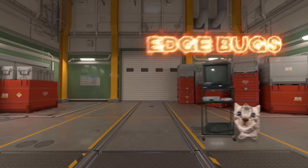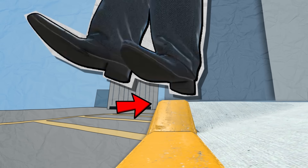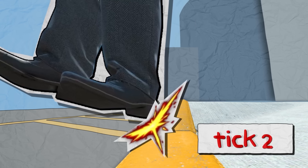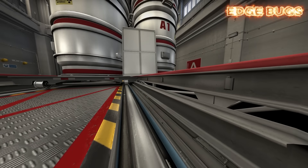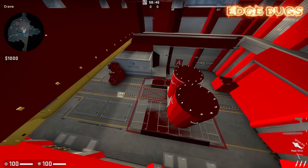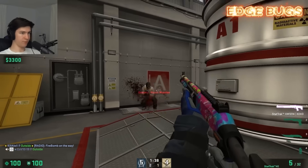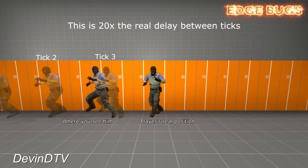How could I not talk about edge bugs? Edge bugs are spots in the map geometry that allow you to take no fall damage, done by landing perfectly on these spots right at the end of a fall. You take no fall damage because you basically surf on the ledge for a split second, which resets your falling velocity — and if that happens at the very end of the fall, the game assumes you shouldn't take any damage due to tick interpolation. Even 3kliksphilip covered the concept of edge bugs.